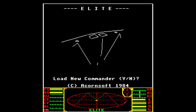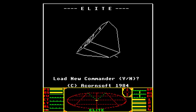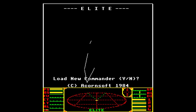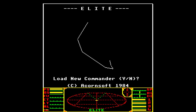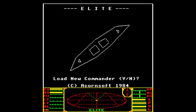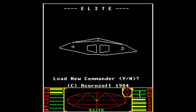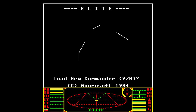Okay, so load new Commander. We have this screen here, and I want to talk about this spacecraft. This is the Cobra Mark III, the spacecraft you are supposed to fly in the game. You will recognize, if you've been looking at Elite Dangerous, that this bears a striking resemblance to the Cobra Mark III in that game. Of course, they have a common lineage. It does look rather triangular because that was the kind of elements they had to work with.